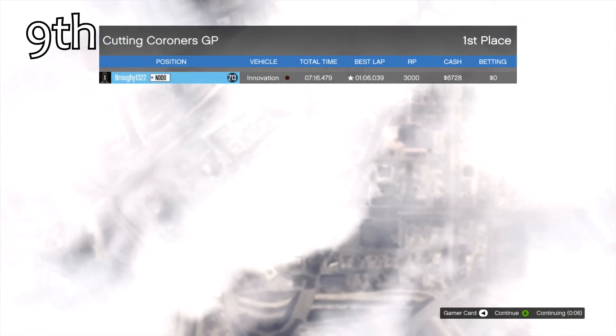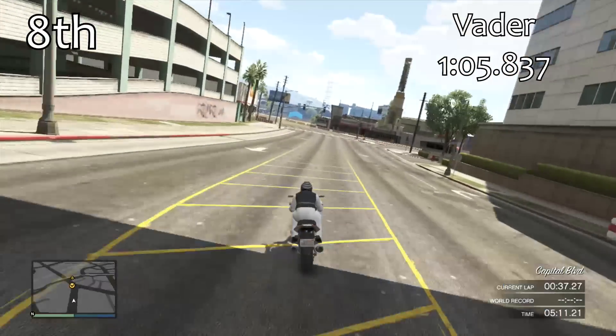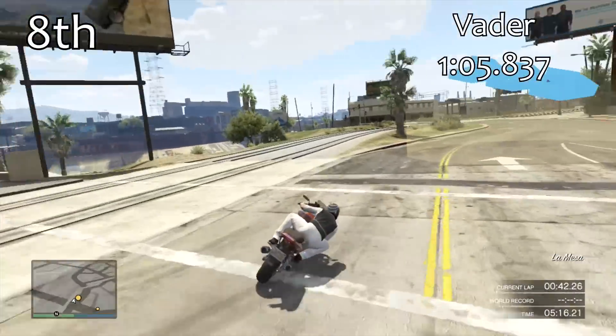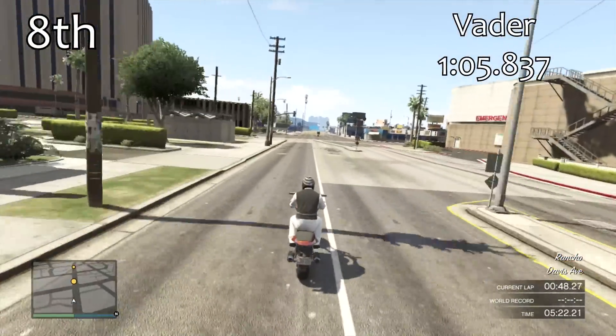In 9th place we had the Innovation, which is actually quite quick for one of those cruiser bikes. In 8th place we have the Veda, which doesn't have an awful lot of power but is quite good around the corners. The 1:05 lap times we're going to see for the next few bikes are very similar to the 9F and the Serrano from the top cars.